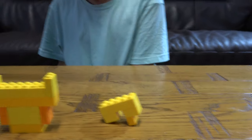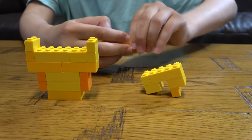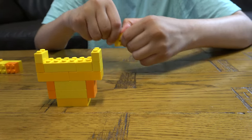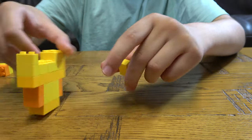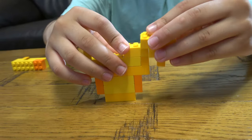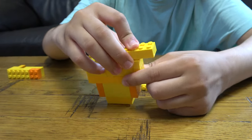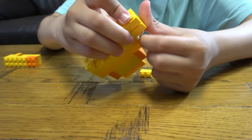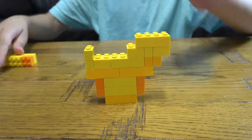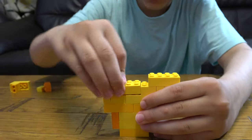Then here comes a bit of a tricky bit. First you get this, and then you place this on like that. Then you get this and place it underneath like that. Then you place this onto here.